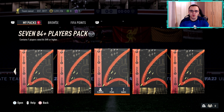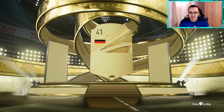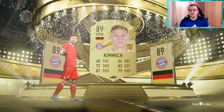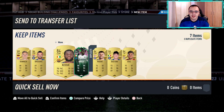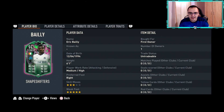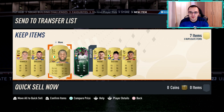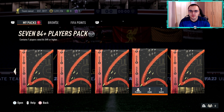Actually, we do have two 84 times 7s here — really good packs. Opening the first one — we don't get a shapeshifter in this one for now, we do get Kimmich. Then 89 at the front potentially — and there it is, we do get our first shapeshifter — it's Eric Bailly! Not the greatest, but we'll take it since this is our first packed one.